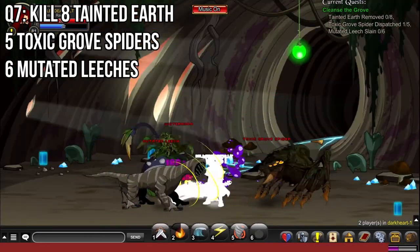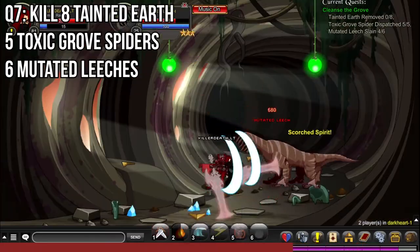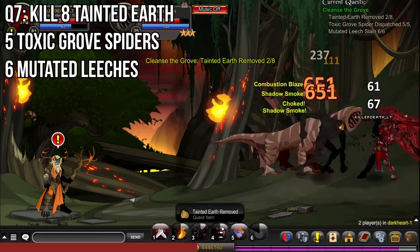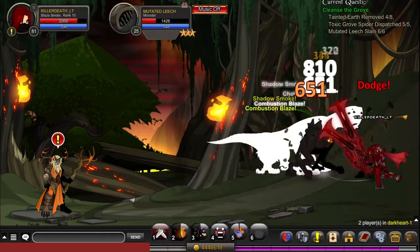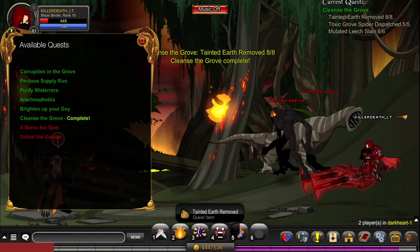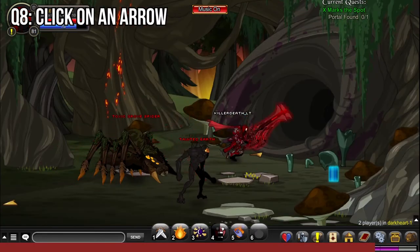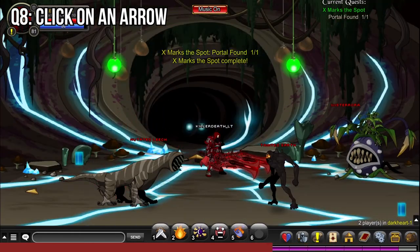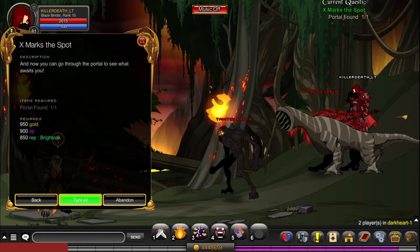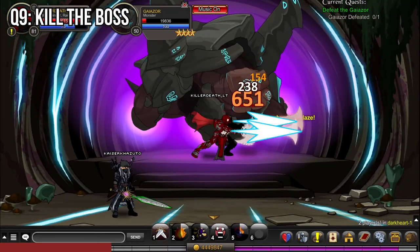For quest 7 you'll need to kill 8 Tainted Earthwaith, 5 Toxic Grove Spiders and 6 Mutated Leeches. For quest 8 click on arrows on the map. For quest 9 kill the boss. This boss quest is also a quest that you can farm.